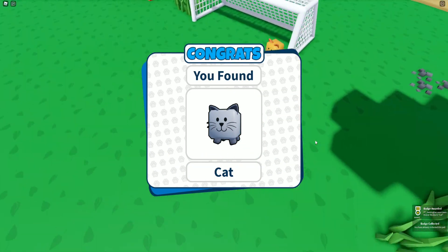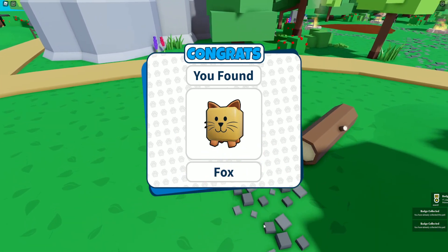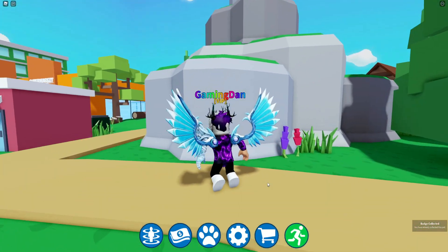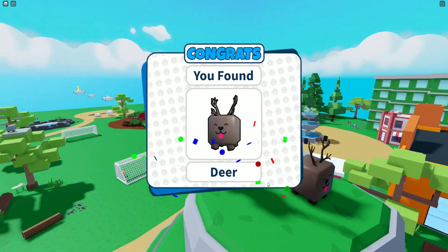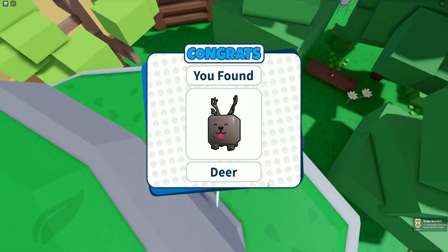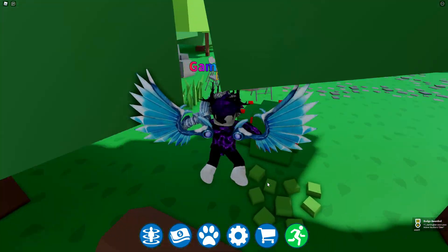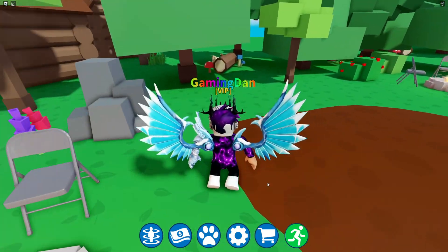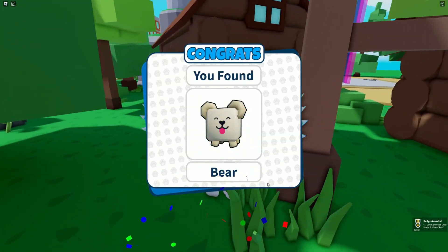Let's go and get the fox — there we go, we've got the fox. And then let's make our way up to the top of this mountain over here where we can go and collect the deer, which is nice. Now that we have the deer, let's look in here — I'm pretty sure I put one here, and yes, we got the bear right now.